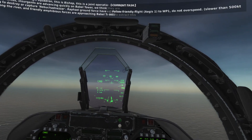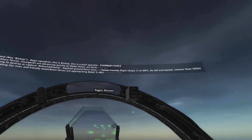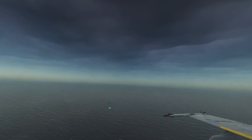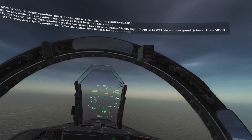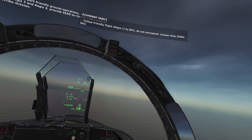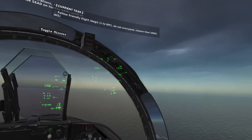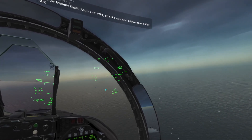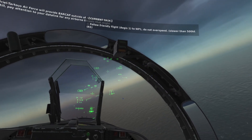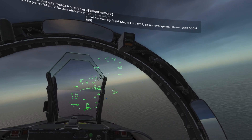Aegis Squadron, this is Bishop. This is a joint operation with Raphael and Uriel military forces. Insurgents are advancing quickly on Babel Tower. We think they're trying to destroy or capture Nebuchadnezzar. Raphael ground forces have established a line of defense along the river, and friendly amphibious forces are approaching Babel Tower to extract this prototype. Our mission is to support friendly ground operations. Aegis 1 and Aegis 2, provide CAS for friendly ground forces. Aegis 3 and Aegis 4, provide SEAD on hostile SAMs north of Babel Tower, then proceed with the strike mission. Uriel TARDIS Air Forces will provide bar cap outside of Area Alpha to ensure air superiority. Pay attention to your data link for any airborne threats that might hinder your mission.